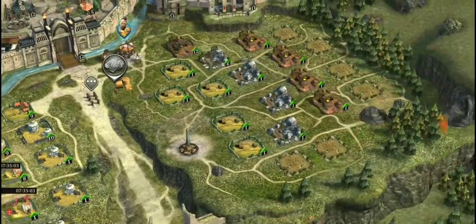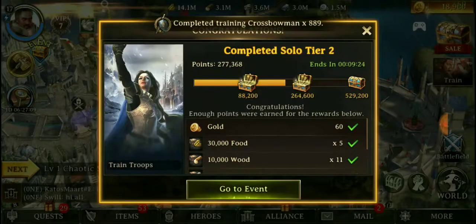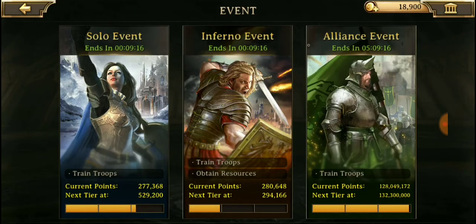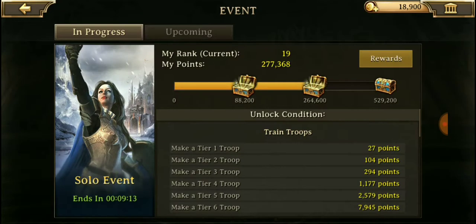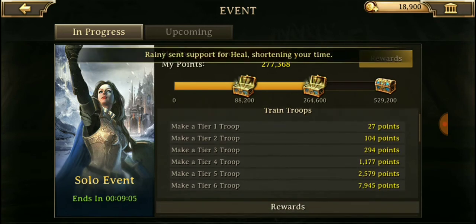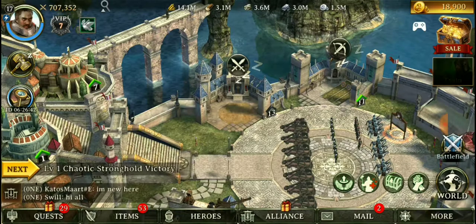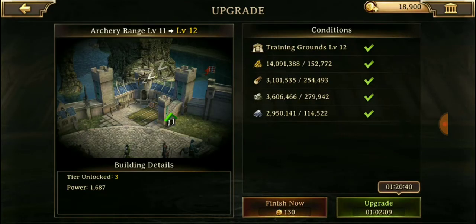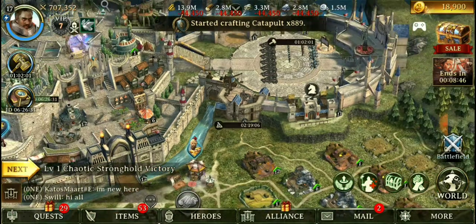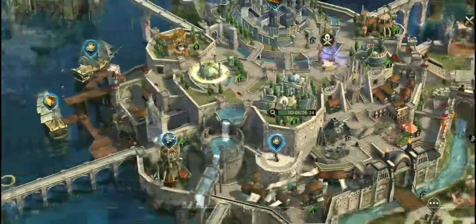Right now we're just going to go ahead and heal up our troops and make a whole bunch more. We completed solar tier number two. Let's go to the event and check it out — tier one troops, tier two, tier six. We'll get a punch for that. Let's keep on making troops, training them up. We're really going to put 24-hour shields on every single day.